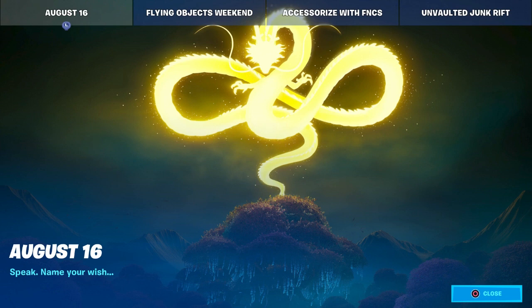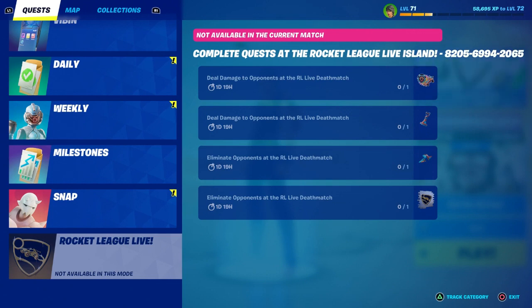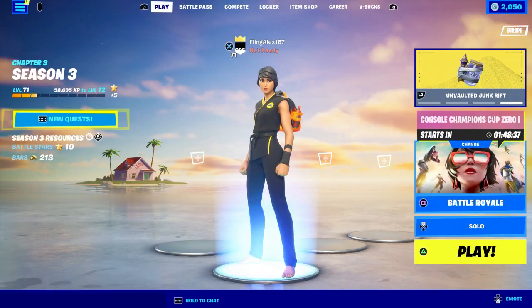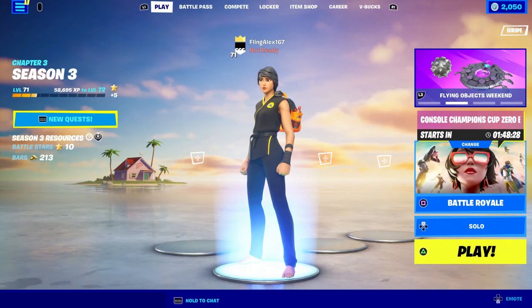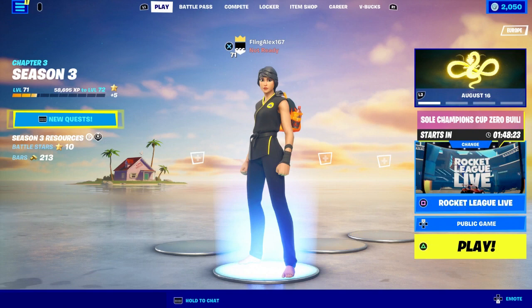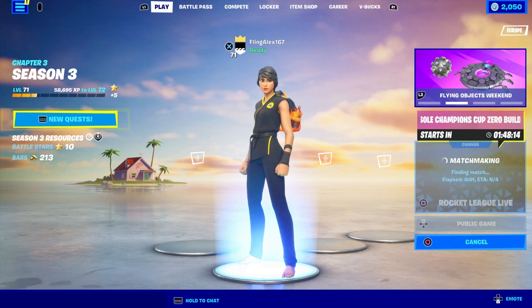There are other free rewards you can get right now. The first one is the Rocket League challenge — you can get a free emoji, back bling, glider, and spray. I'm going to complete it right now and get all of these rewards for free.